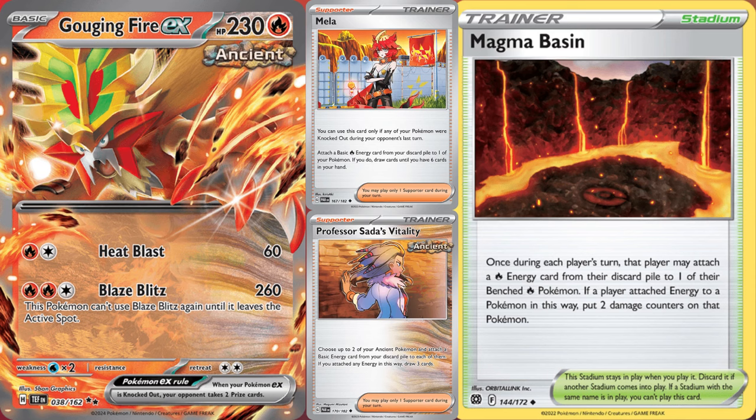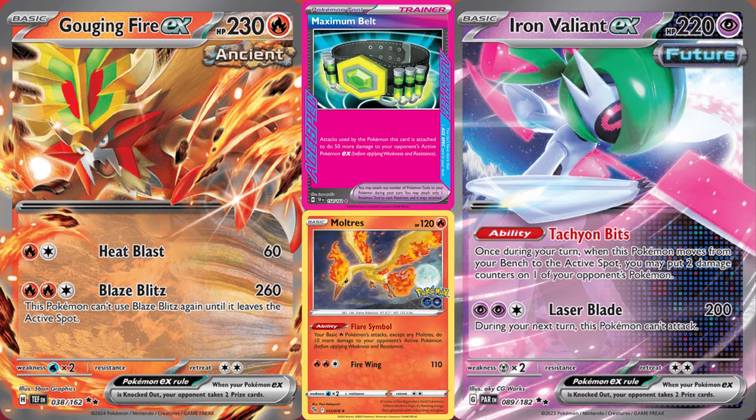So either use Heat Blast for 60 or get it out of there with your many switches. Since 260 can be a bit low, there's Maximum Belt to boost it to 310 against EX Pokémon. Need more power? There's the Moltres from Pokémon Go, which increases the attack power of basic fire types by 10, and it stacks. Or go with Iron Valiant EX and spread around 20 damage counters with those switch cards. Especially in the Charizard matchup, you need to use a lot of math to make sure you're delaying taking a KO as long as possible, but still keeping them within Valiant range.